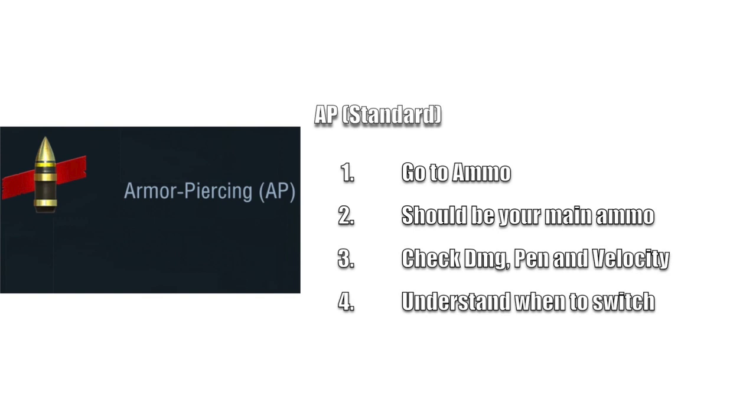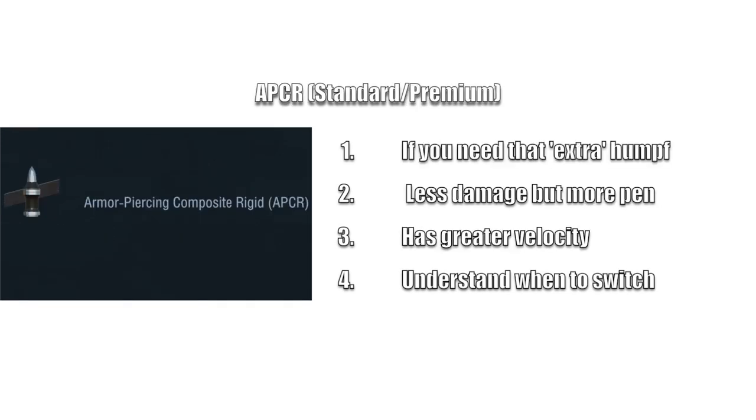Let's recap. AP - this is your standard ammunition, your standard armor piercing. This should be your go-to ammo and the majority of your loadout. You need to check the damage, penetration and velocity of your tank, and understand when you need to switch to something else.